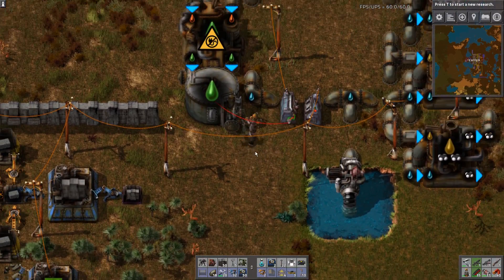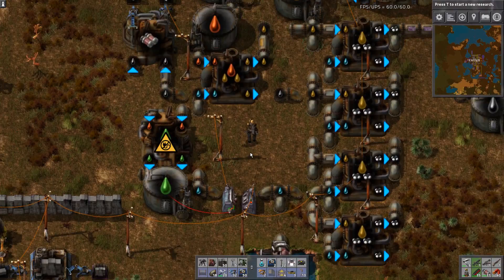So there we go — that's my quick walkthrough on basic circuitry in Factorio 0.13. If you have any questions, please leave them in the comment section below. Thank you for watching, have a great day.